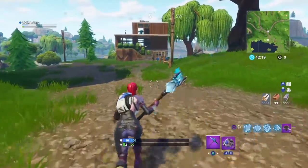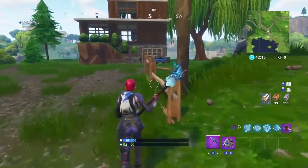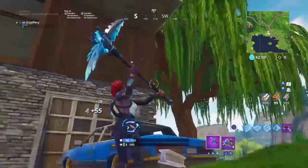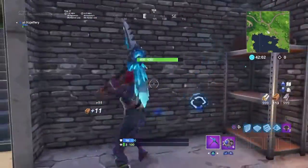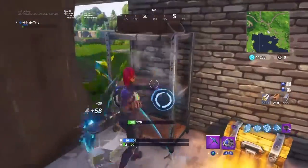Basically what you're gonna do is open up the chest and then take all the loot, put a slice over to the right, and then once you do that you just take the shockwave grenade and have it behind you or in front of you. I'll show you a quick example. Let me just break all this stuff.